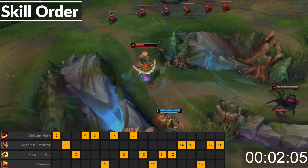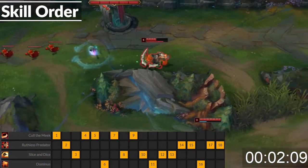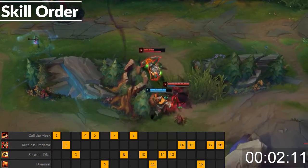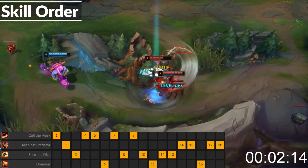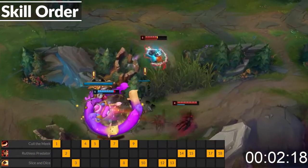For your skill order, you'll want to start W versus melee matchups, and then Q versus ranged matchups. Take E at level 2, and then take whichever ability you didn't take at level 3. You'll want to max Q first, followed by E, and then W last, taking a point in your ultimate whenever available.